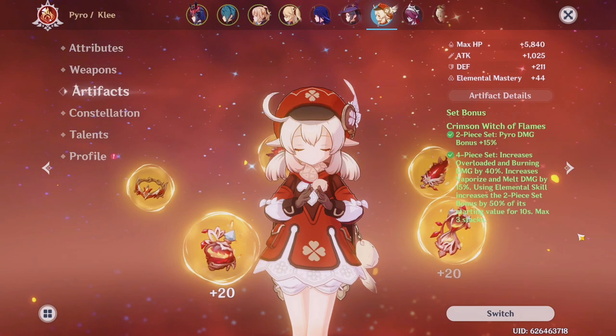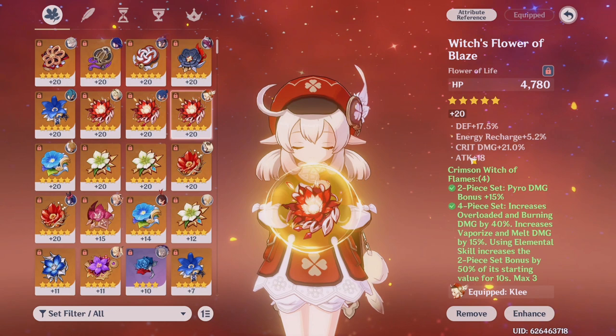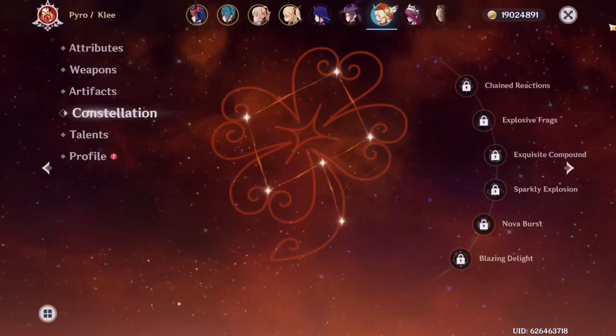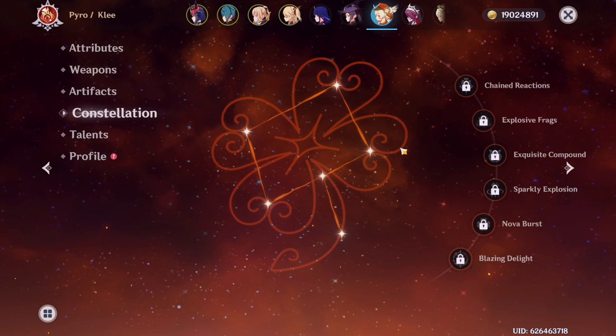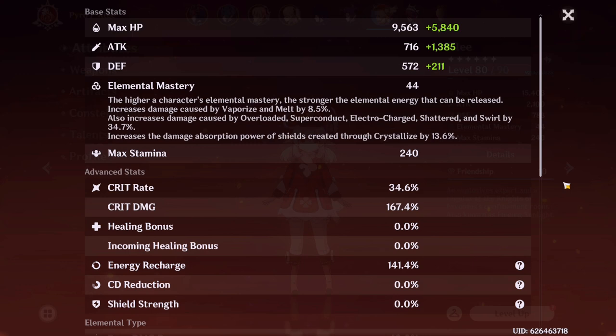She was built to be main DPS. She has an attack goblet, crit damage circlet, and lots of crit damage on substats. She has a Lava Walker's circlet as an off-piece because the Crimson Witch domain doesn't give me good artifacts, but I still like it because the crit rate and crit damage ratio is not bad. She has C0 because I never got to spending on her. Her talents are all completed at 9/9/9. Her crit rate is low, but when paired with Rosaria and food buffs, it increases. Bennett on the team acts as a pyro battery for energy recharge.